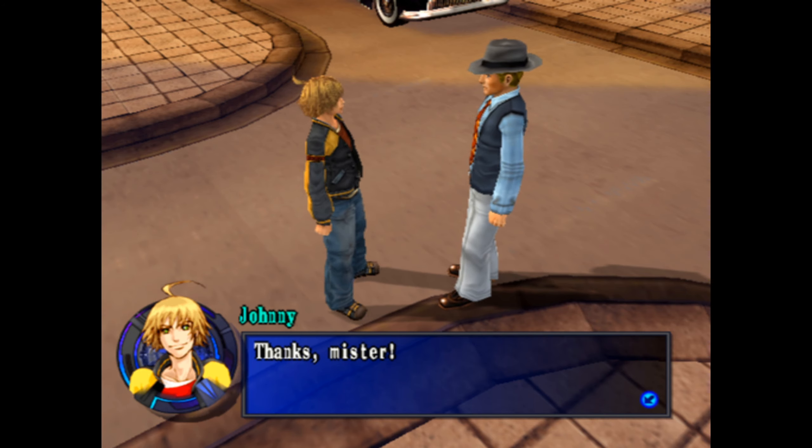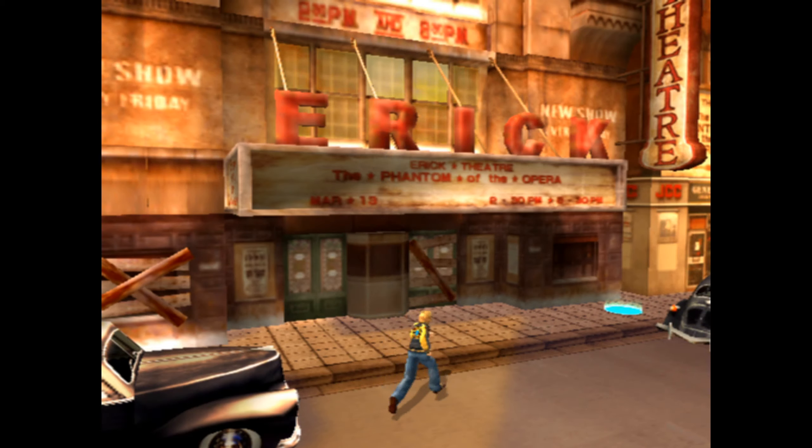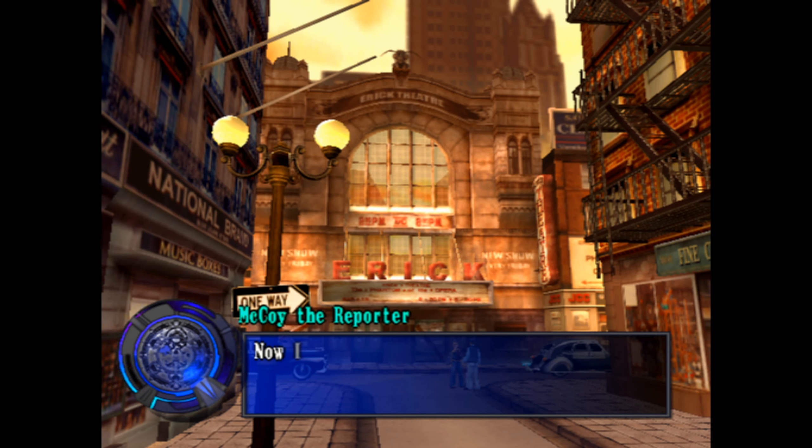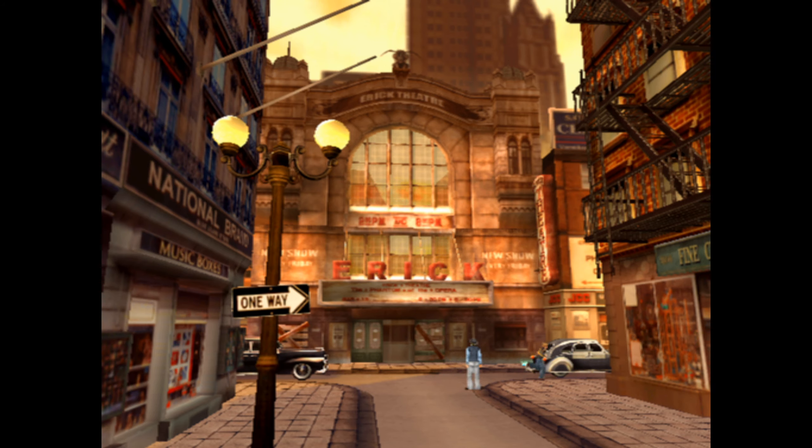The narrator wonders if someone is hiding here, possibly connected to the gangs located inside the theater. McCoy thanks the protagonist and rushes off, saying he has to find another scoop and can't go back empty-handed or his editor will kill him. The protagonist dismisses it as not their problem.